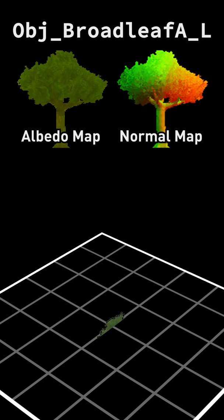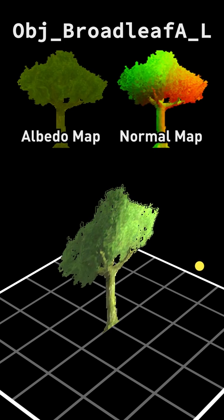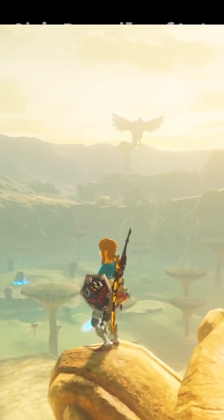But the real trick to making these trees look good are the included normal maps, which allow the engine to take these pre-renders and change their lighting, helping them blend in no matter the time of day, the position of the sun, or even the current weather.